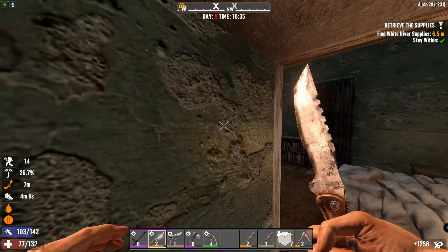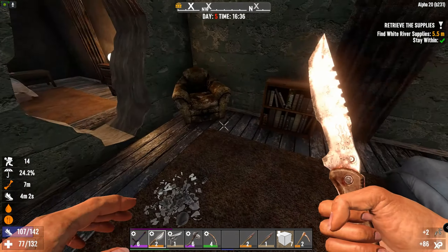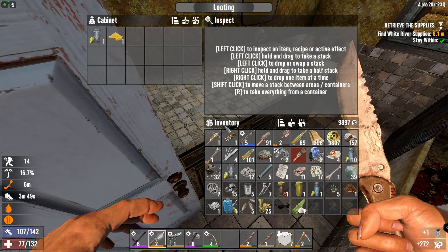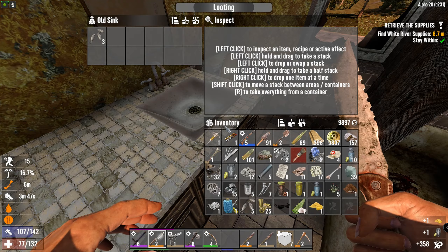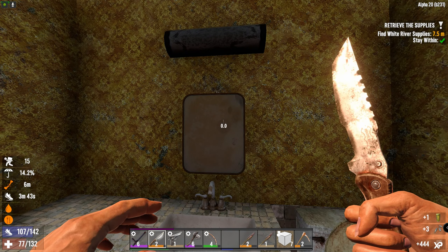Definitely will want to get into the whole farming. We've got a ladder to go upstairs but I want a quick peek around here before I go up onto the roof. I can hear something smashing the shit out of something somewhere. Any splints?